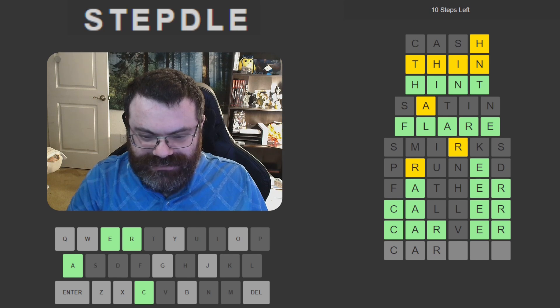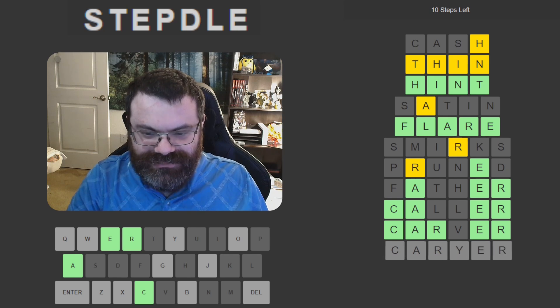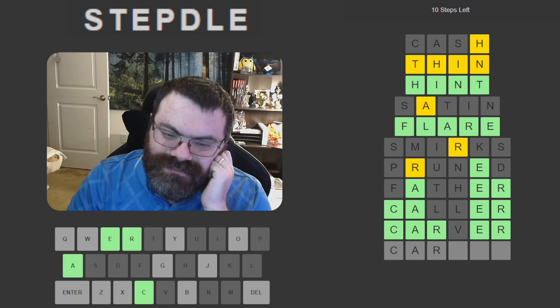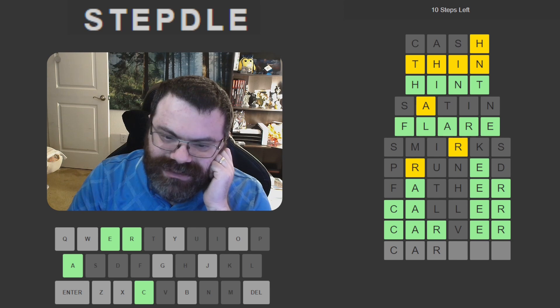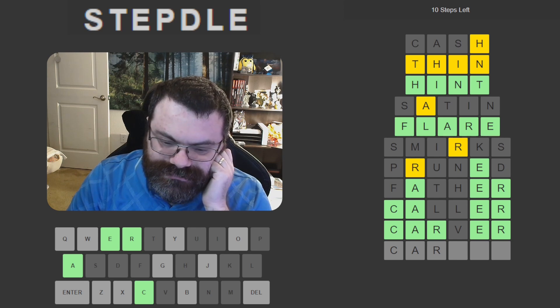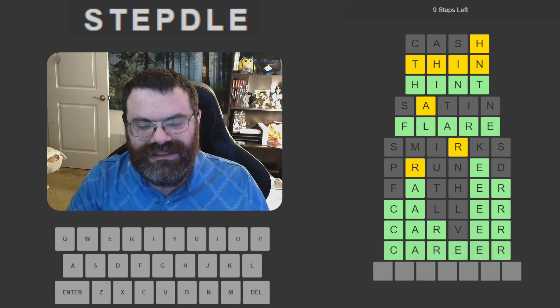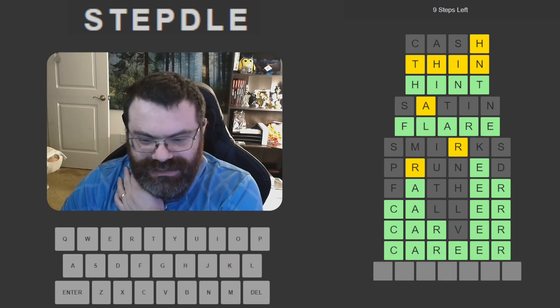What is this? Carrier? No. Doing these all hard mode is probably a bad idea, but that's how we roll until we don't. I mean, I'm going to guess — I have 10 guesses left, I'm not going to lose. But what is this word? Co-career. Nice. The double E — that threw me off.